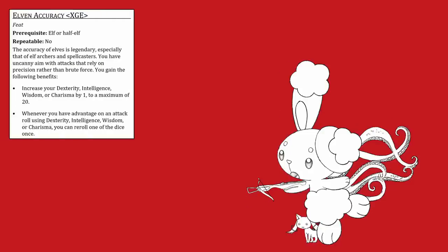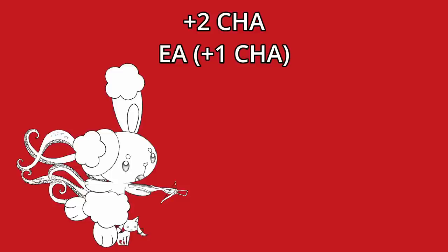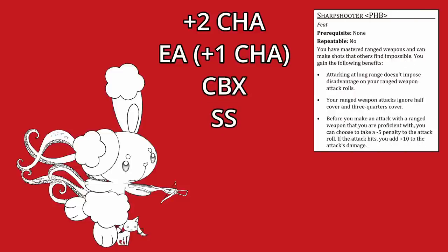The obvious pick is Rogue 3 for Steady Aim, except now we have another problem. For this build to work, Harry needs 4 ASIs so they can take plus 2 Charisma, Elven Accuracy for another plus 1, Crossbow Expert, and Sharpshooter. Unfortunately, with Warlock 12, Ranger 3, Artificer 2, and Rogue 3, they only have 3 ASIs, and we can't choose Custom Lineage for the 4th one because then Harry won't qualify for Elven Accuracy. We needed to dedicate at least one more level to Ranger to get that 4th ASI. This meant that we had to break out the jank and use a technique called Familiar Stacking.